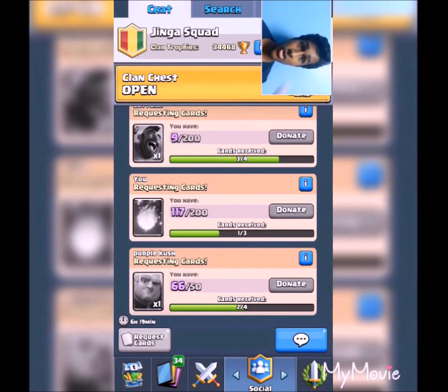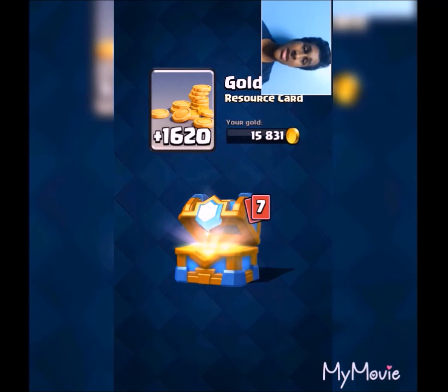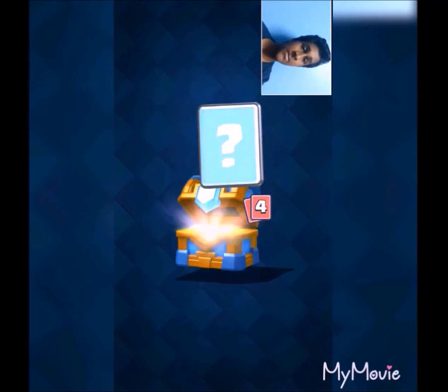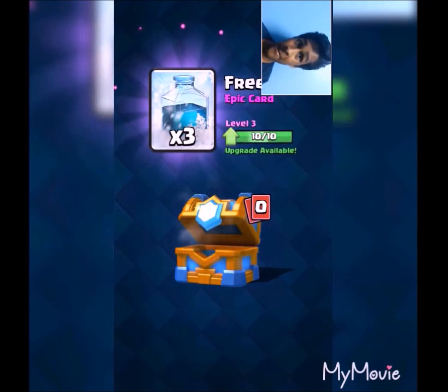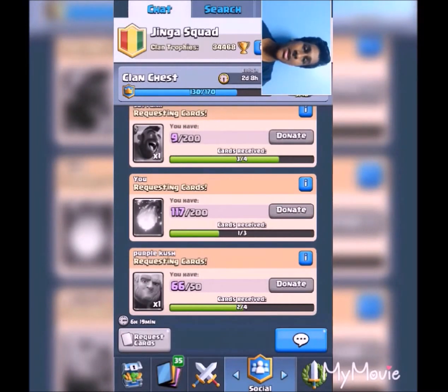Next I'm gonna be opening the clan chest. We got 10 out of 10 in the clan chest, that's pretty good. We got 1620 gold — that's good. Then battle ram card, fire spirit, minion card, death star. This chest is not that good overall, but we got an epic, which is pretty good. And even three epics, so that's the clan chest done.